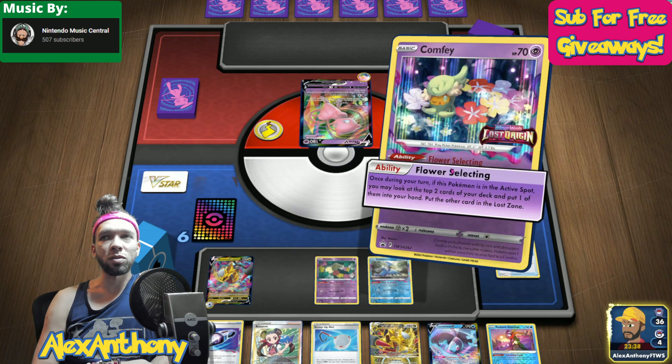The only thing we can really take out with Sableye nicely is Oricorio, and not every Mew VMAX list even plays Oricorio. So now we drop down the Radiant Greninja, get use of the double Concealed Cards. We have Lost City in play, which is really nice — so when we do put off an attack, we can Lost Zone one of their Mew or Mew VMAX if possible.